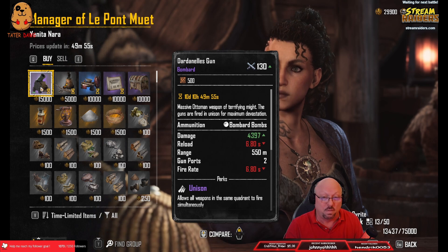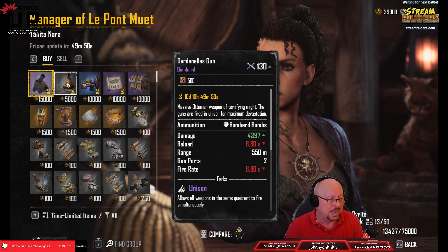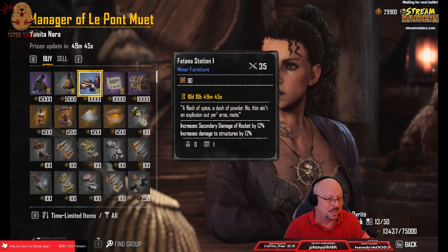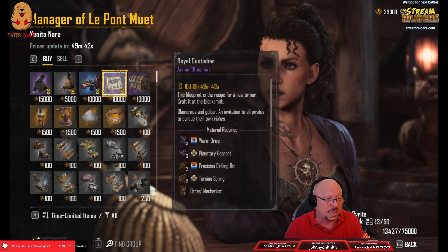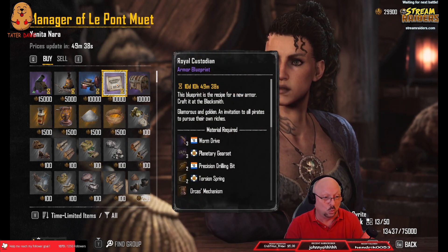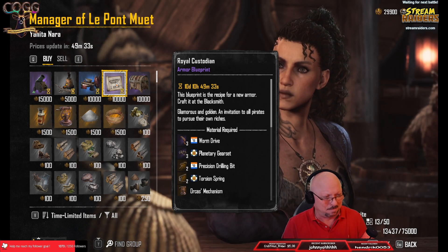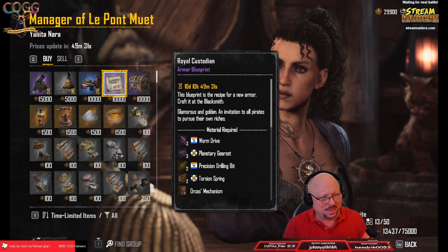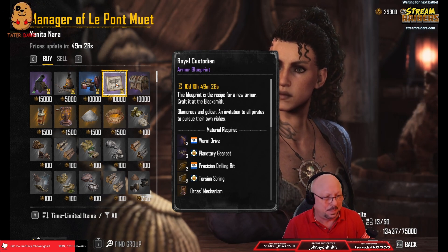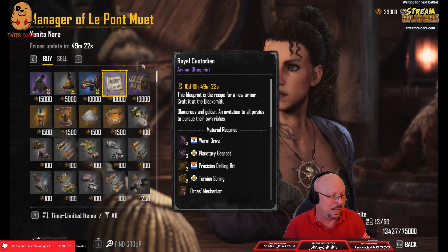Right now for 15,000 pieces of eight you can buy Dardanelles, Belista Works, Fatana Station, and the Royal Custodian Blueprint, which is kind of cool. I haven't bought that yet — I may or may not. I'm not planning on building a bunch of those, and right now I'm saving my pieces of eight so I can upgrade manufacturers as we get them.